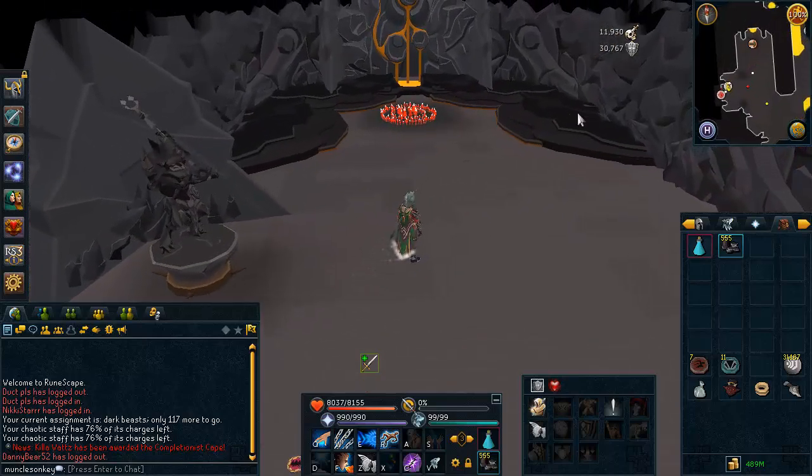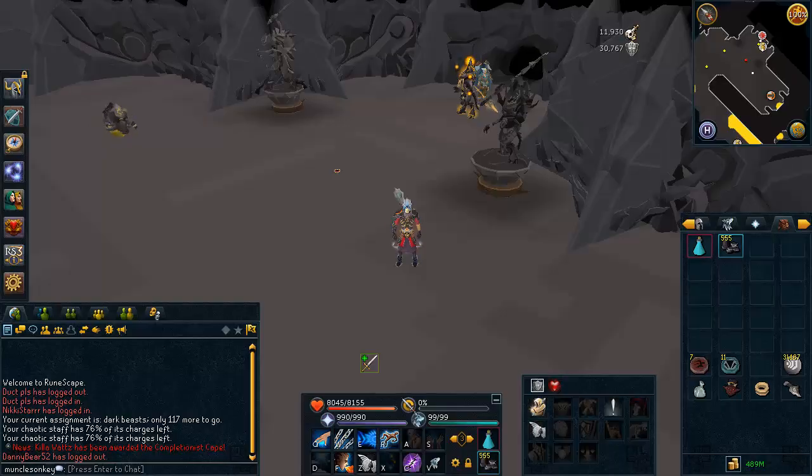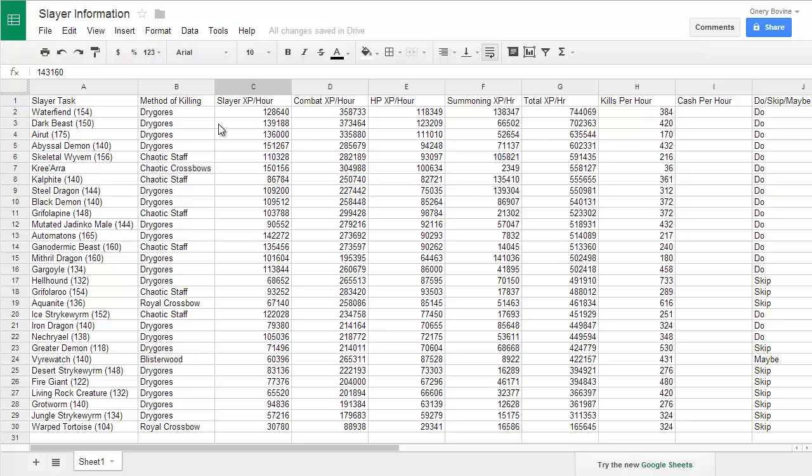I'm going to show you guys my spreadsheet now. I have never really shown this before — I showed a sneak peek of it a long time ago before it was finished. The original one is now finished, but is also now invalid because most of these tests were done with Drago weapons, so I'm going to have to do this all again. But this is all the XP rates for all these monsters — I tested most of the monsters, I think every task that Curadel assigns except for six of them is on here. This shows the slayer XP per hour, combat, HP, summoning XP per hour judged by the charms you get if you have 99 Summoning making the best pouches you can, and the total XP per hour.